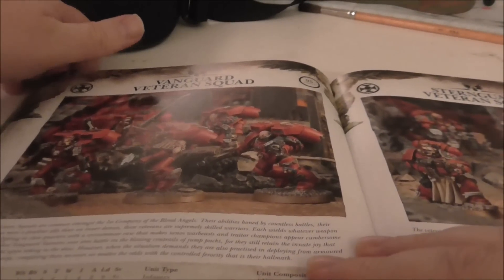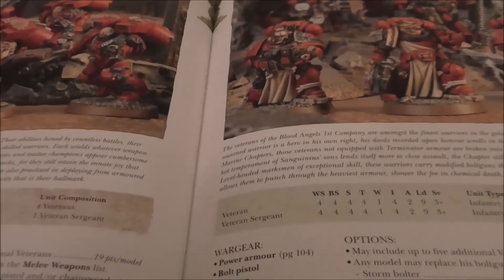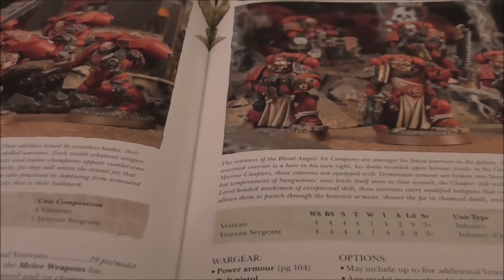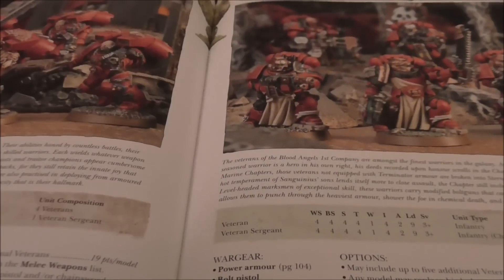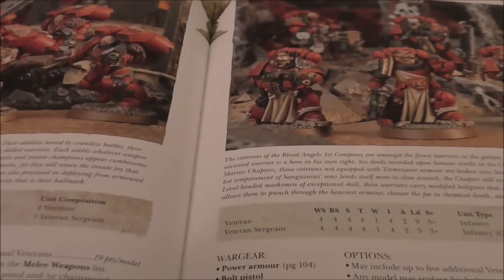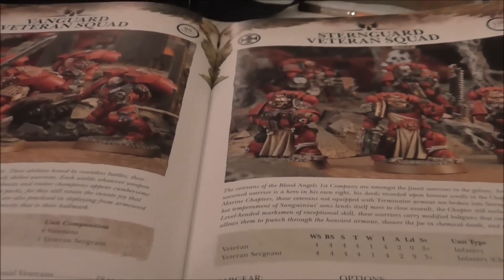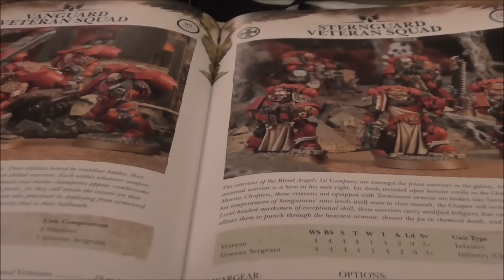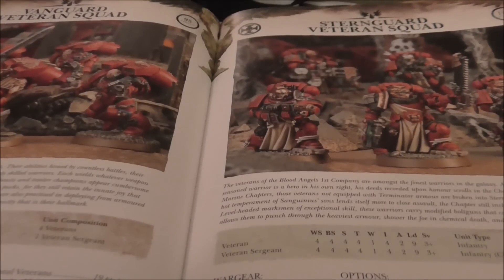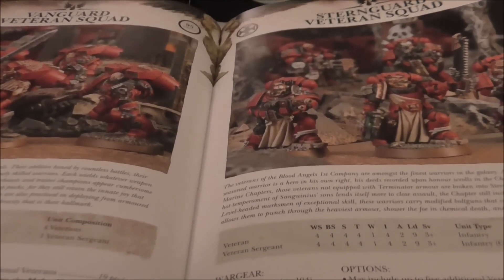Vanguard and Sternguard don't appear much different than in the Space Marine codex, except we can have hand flamers and inferno pistols. I don't really use hand flamers in my Blood Angels — the d3 hits when charged are nice but Strength 3 rarely does a lot. Inferno pistols are useful for deep striking and getting the back of annihilation barges. Pretty much the same options as elsewhere, not a lot of difference.